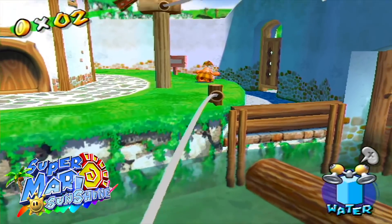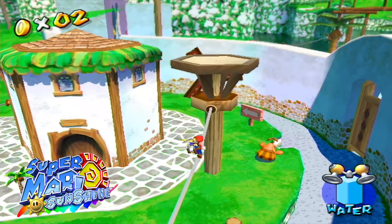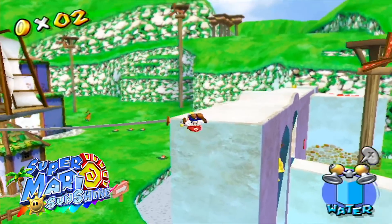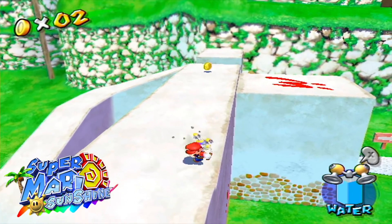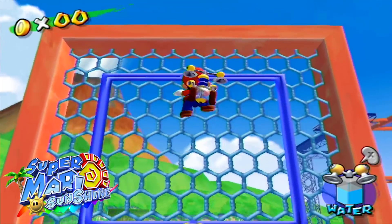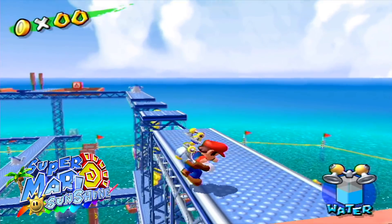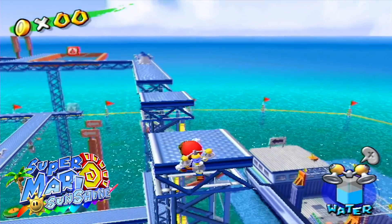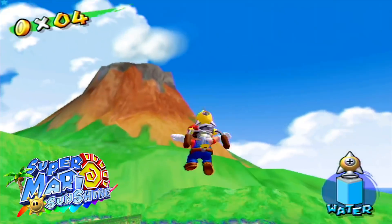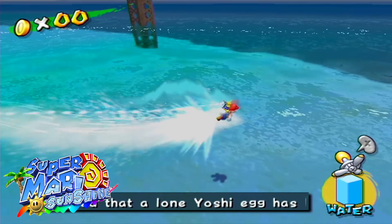Super Mario Sunshine's gameplay consists of roaming around big open worlds to recover the Shine Sprites. The main gimmick is FLUDD, which gives you access to new abilities. FLUDD allows you to hover in the air for a short period of time and spray water to get rid of goop across the islands. You can also find different nozzles for FLUDD, such as the rocket nozzle that lets you jump high in the air, and the turbo nozzle that lets you run on water and go super fast.